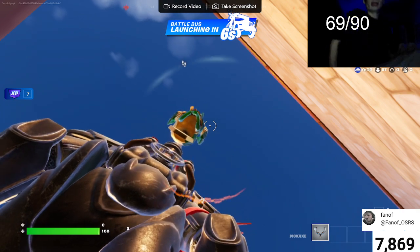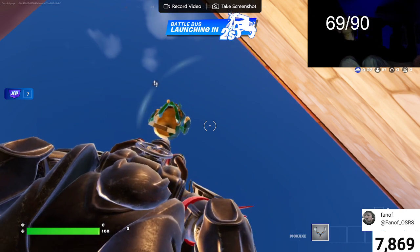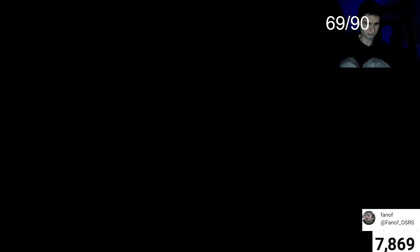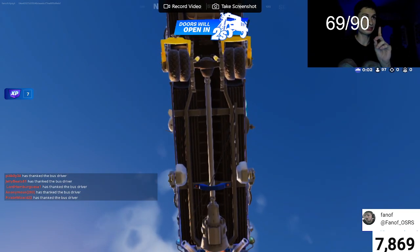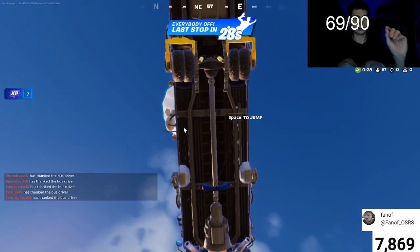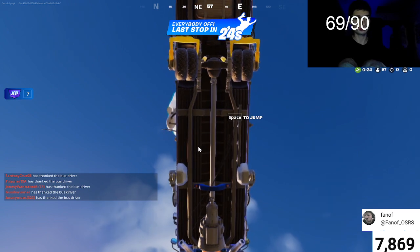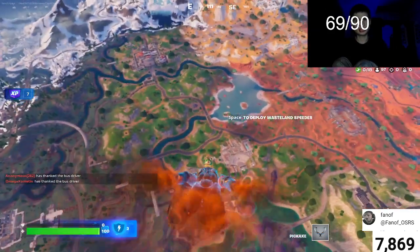What's up everybody, welcome to another video. Today we're going to talk about my laptop. Here are my specifications: I have an AMD Ryzen 5625U with Radeon graphics, 16 gigabytes of RAM, and this is a built-in 64-bit processor. Let me go into the settings and show you guys.